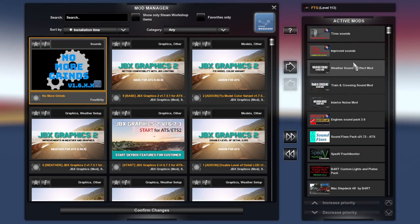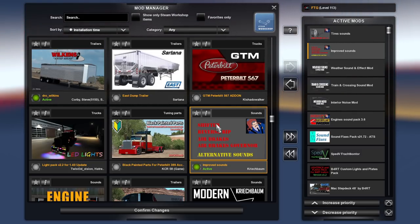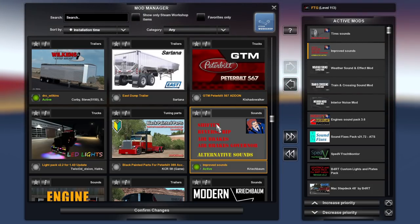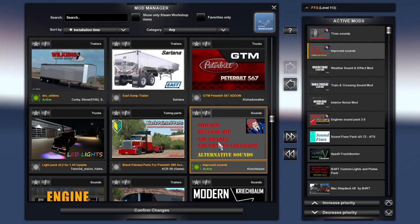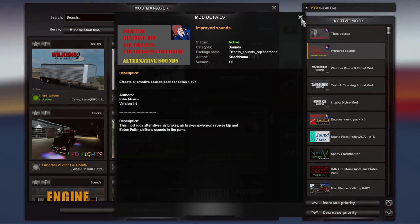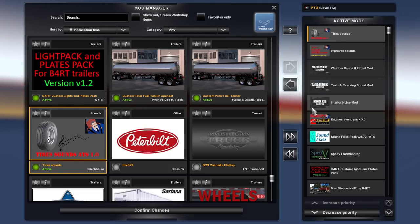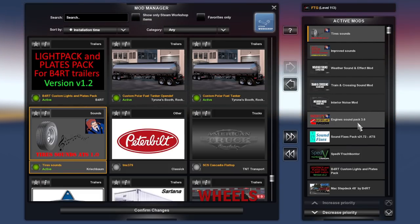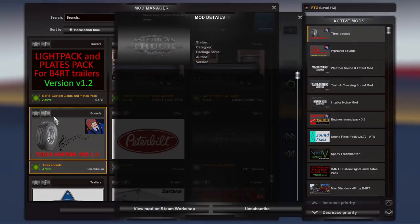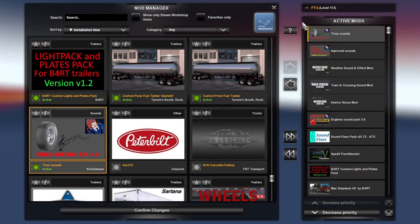The improved sounds mod gives you the shifter, little knocks, and the air actuator as the gear moves through — you can hear it going through gears, which is pretty cool and adds an immersive feel. Reverse bips, air brakes, and the governor are replaced. There are also Eaton Fuller shifter sounds with some nicely recorded, high quality audio. Tire sounds come free in the same post as Creech's engine sounds pack. As the truck speeds up, this adds a nice realistic tire sound effect.